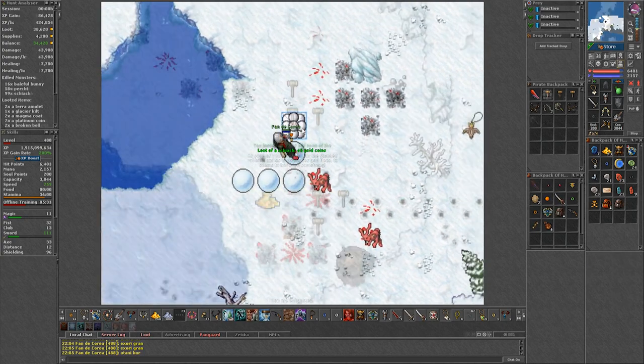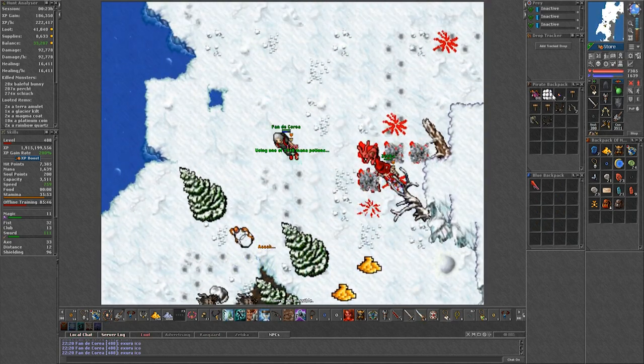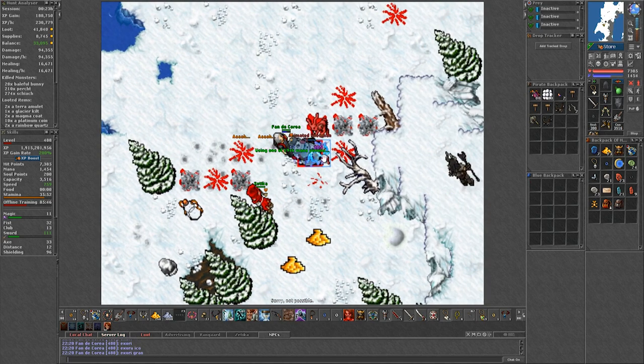If you don't see any bunnies in the Iceland, just keep running around until you do because they have a slow respawn timer. Once you have the frozen carrot, make a big snowball by using a regular snowball on another one on the floor, then use the frozen carrot on it to spawn an animated snowman.